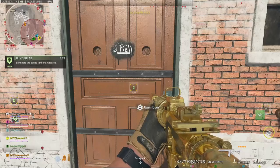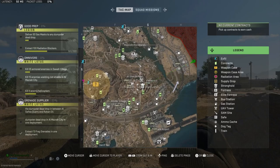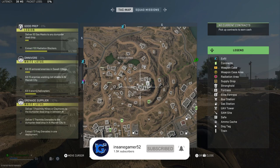Yo guys, InsaneGamer52 here, and today I'm going to show you where to use the Alshareem Pass Elder's Room key in DMZ. The description of this key says that it's a key to the Alshareem Pass Elder's Room with no coordinates. Alshareem Pass is a dangerous area with tons of buildings, so let me show you where to actually use this key.